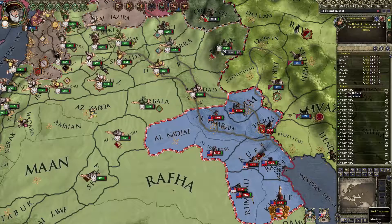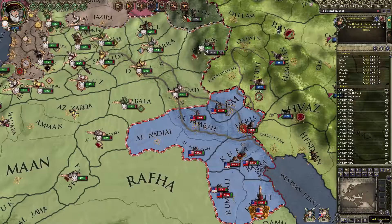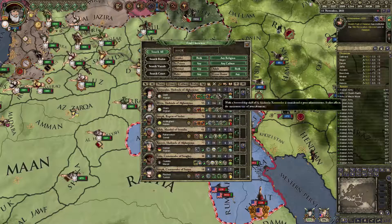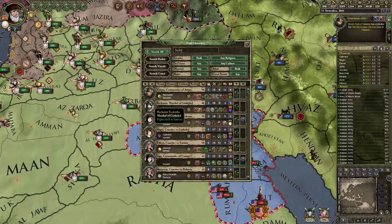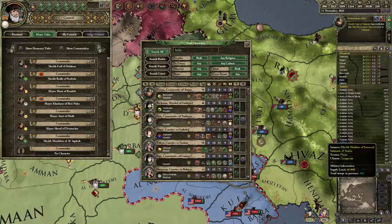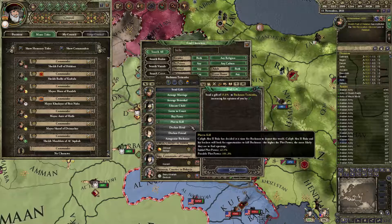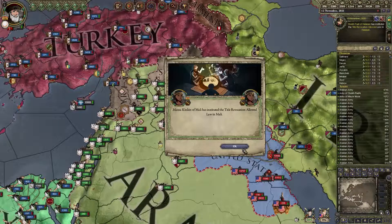Let's get some good commanders. I need the best possible commanders — this is going to be a really messy war. Let's invite some commanders. 14 is not that great... can I bribe somebody? 18, that sounds nice. Let's take a look at my best commanders — I have a marshal skill of 18. Let's try bribing this guy. That actually worked! Let's try bribing this one as well.